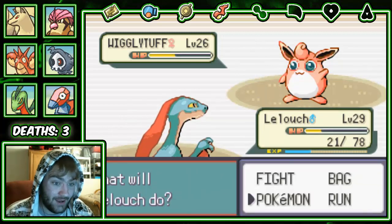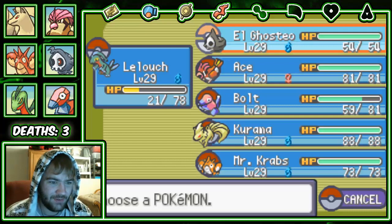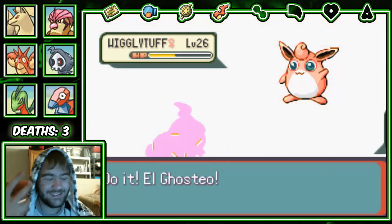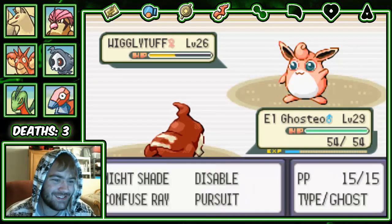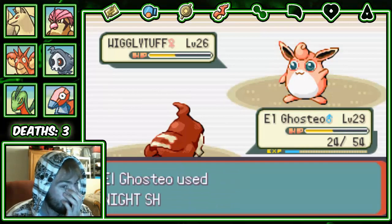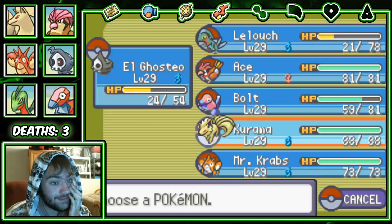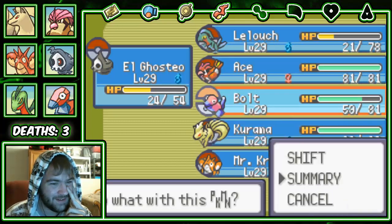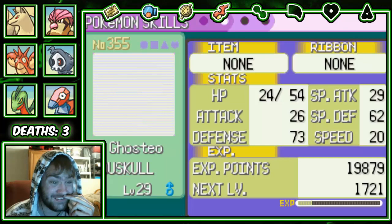I'm only gonna use Corphish against Slaking just because I've never done it before and it seems really fun to just completely troll. Oh wait, you might be a Metronome user. Come on — this is stupid. Grass is a Special type move in this game, yet Leaf Blade still makes contact. I need Augustia — oh, Nightshade won't hit. Why did I use Nightshade? I just said Nightshade wasn't effective — I meant to use Confuse Ray. This is bad.